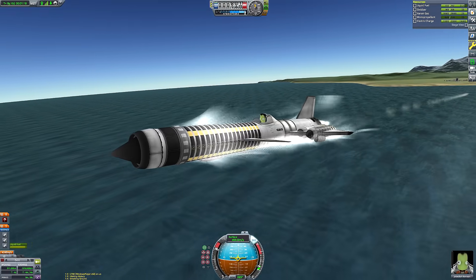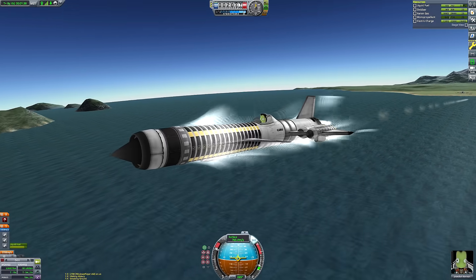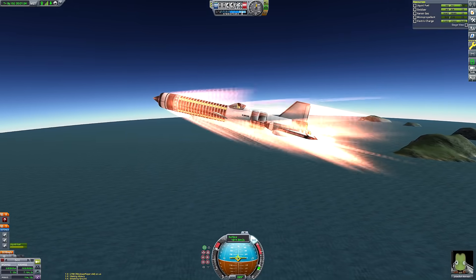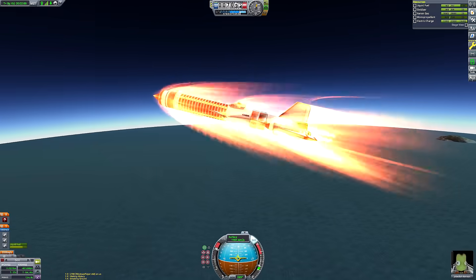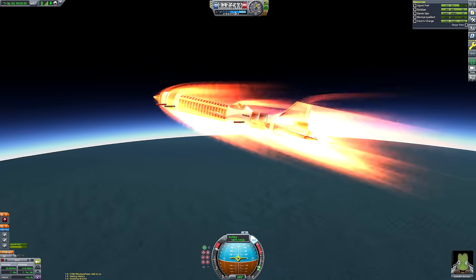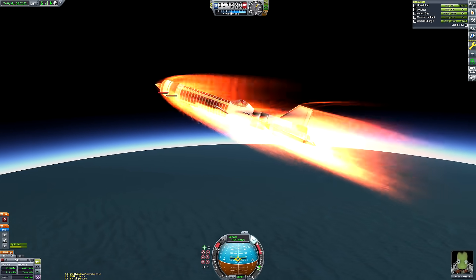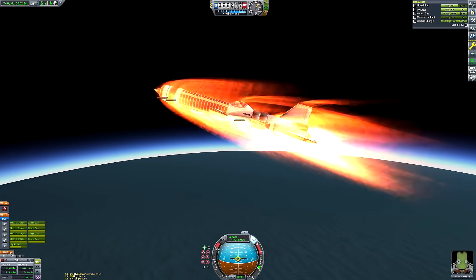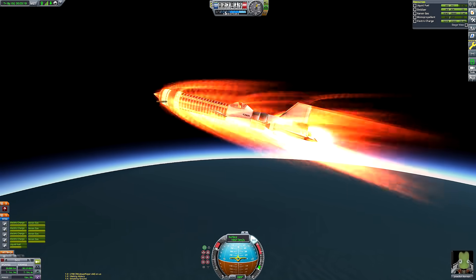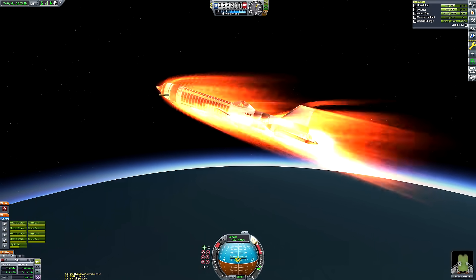Our adventure begins quite close to the ocean. First, in order to gain the maximum thrust the RAPIER engine can provide, we need to reach the magical speed of 440 meters per second, so I get that out of the way as fast as possible. I'm playing back this footage a bit faster than I can talk to keep up, but I've done SSTO missions before and talked about ascent profiles at length.